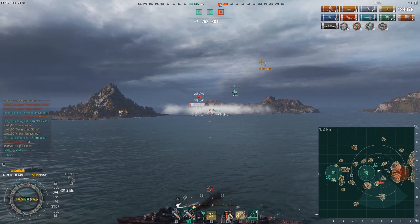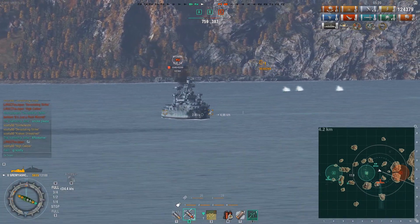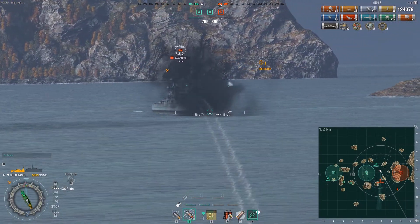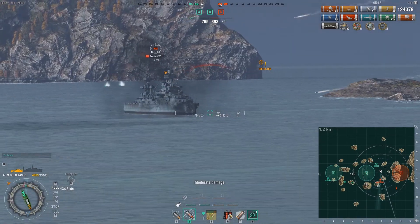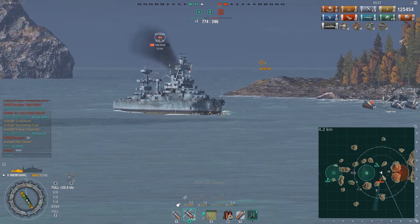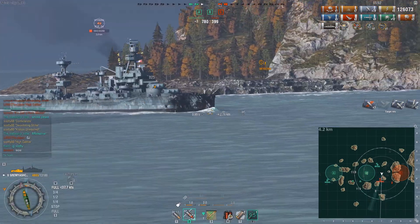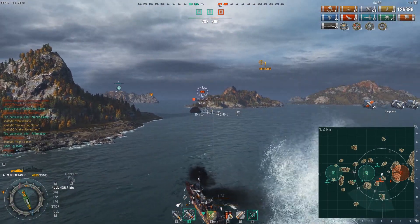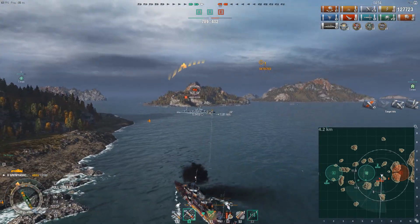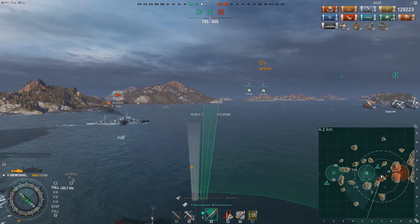That Wyoming is on very low health — around 7,000 health — using his damage control. Scotty shoots his guns, landing 825 damage with one armor piercing shell. American battleships at this tier have very poor bow armor so AP still goes through at close range. His torpedoes are reloaded, and he's getting ready to drop them. These torpedoes are guaranteed kills — there's nothing the Wyoming can do.